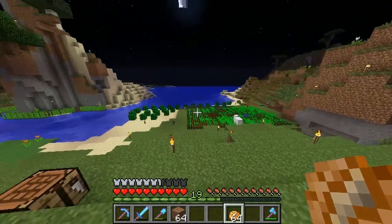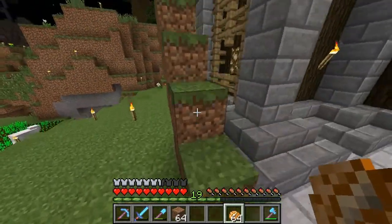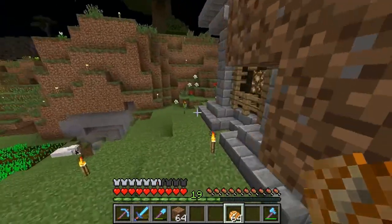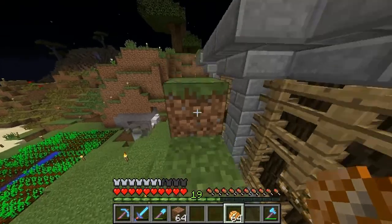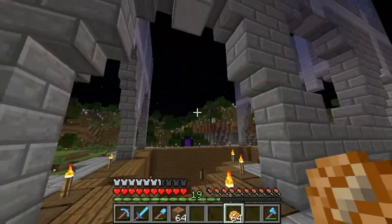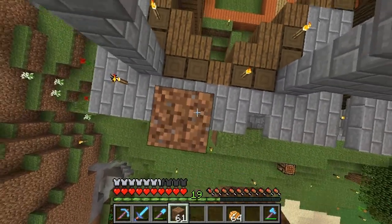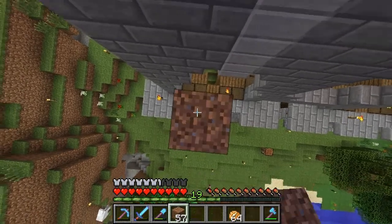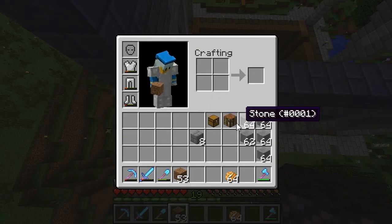My armor is breaking. I was harvesting cactus, and what I didn't know is when you touch a cactus it actually takes armor points off. So my armor points are all going bye-bye and they're all breaking. If there's one thing I've heard time and time again about building in Minecraft, you've just got to stop looking at stuff and start replacing blocks and see what happens. I'm hoping this will turn out — I have no idea how well it's going to turn out. We shall see.